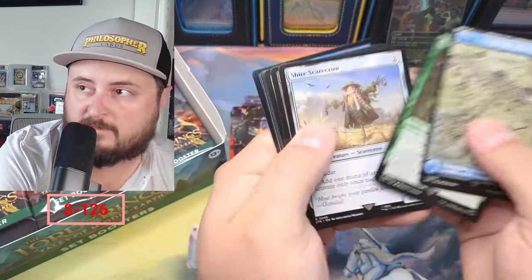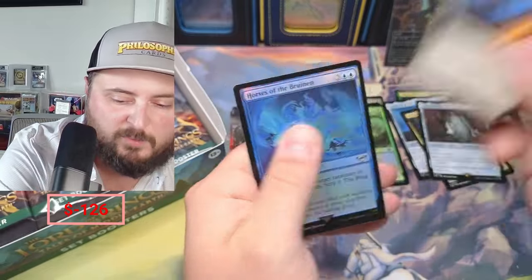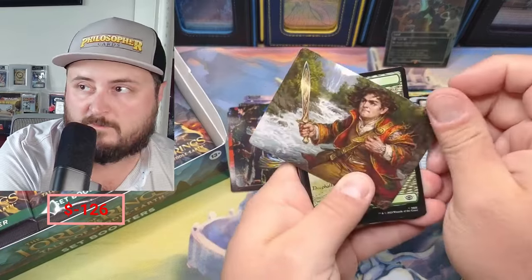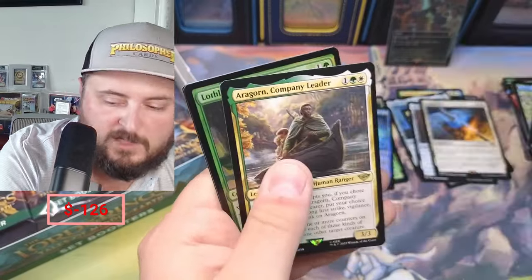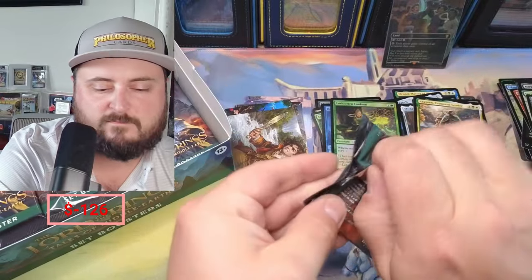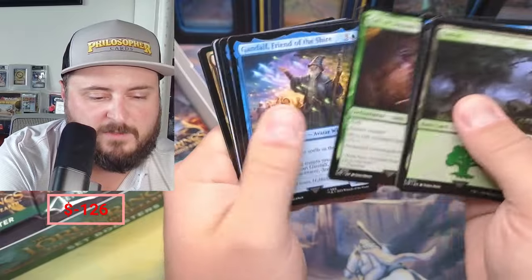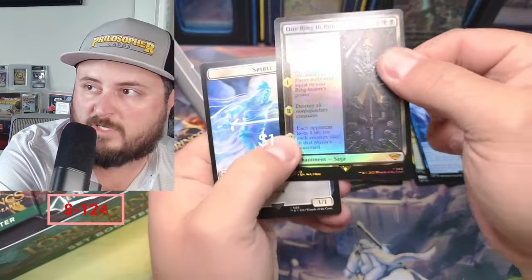Island, Revive, Murkwood Forge — a couple bucks there — and the Dunedain. Horses, we got some Frodo. Murkwood Bats, Deceive, Book, Denethor, Beregond, and the Lookout. Moving along — Redhorn Pass, mountain pass.